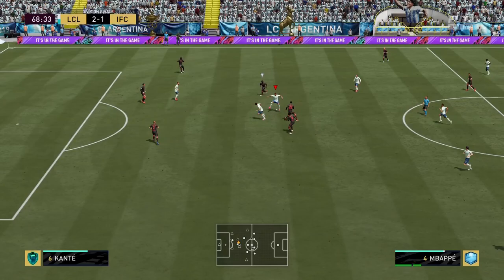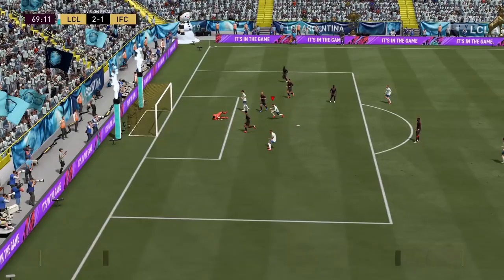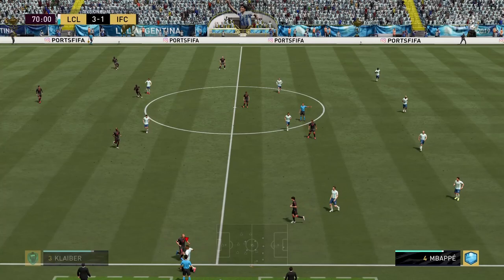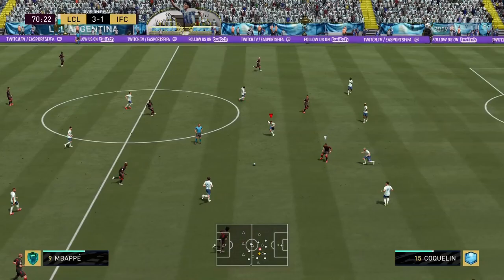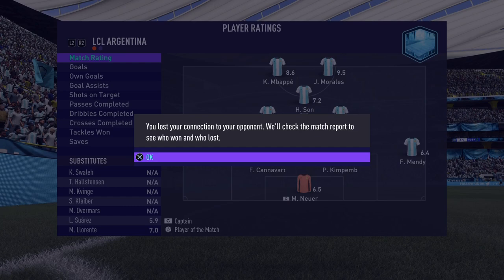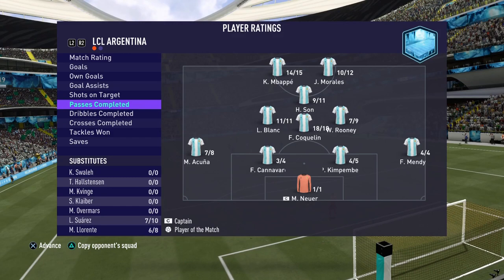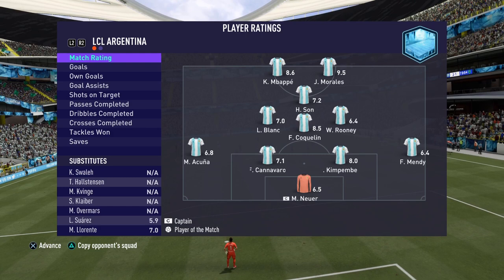Morales with a spin — goal! Oh my goodness, what a golazo! That's why you apply a Finisher chemistry style to boost up the dribbling and finishing. That is a SportsCenter Top 10 play for sure, number one. My opponent rage quit, and rightfully so. 9.5 rating for the Spanish beast — two goals, zero assists, shots on target three out of four, passes completed 13 out of 20, and even a tackle. Man of the match for Team of the Week Jose Morales.